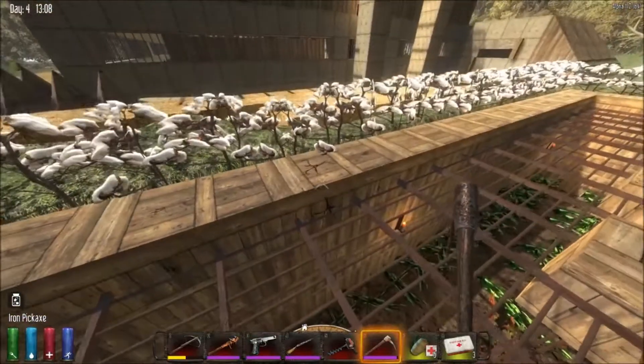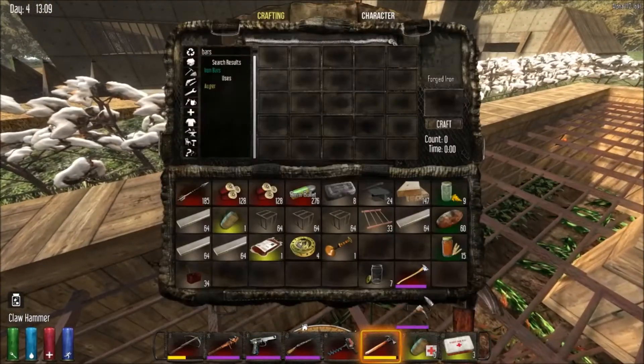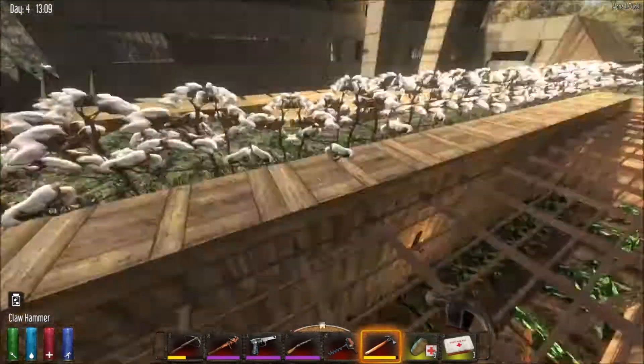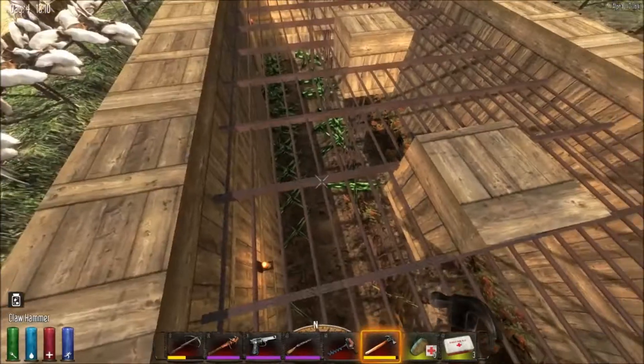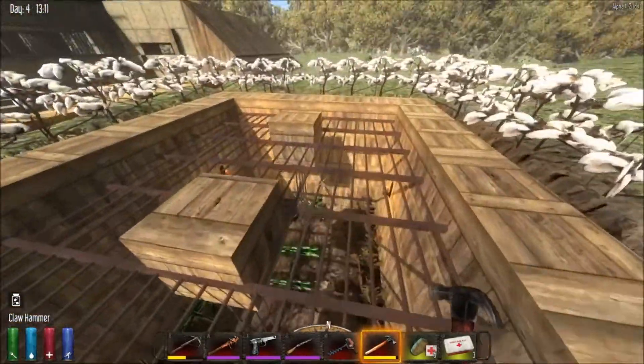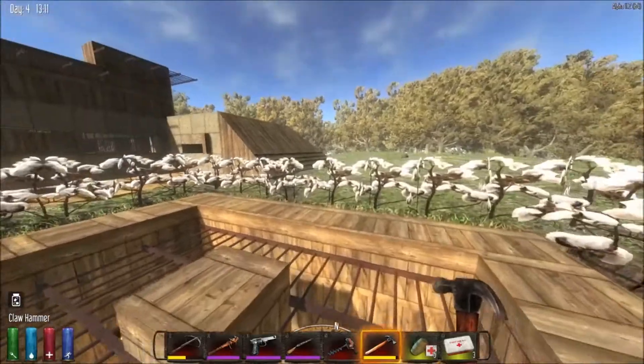There's a little bit of damage on the outside there. You know, it's never a safe place in 7 Days to Die — you gotta always be on the alert. Anyways, this is what my underground garden currently looks like, and I'm going to expand it to be twice the size that it currently is.